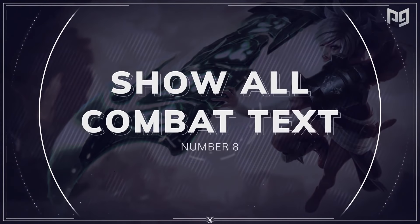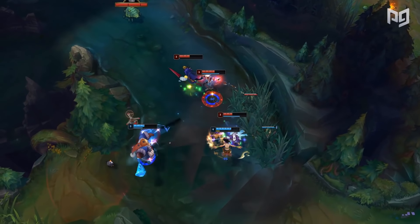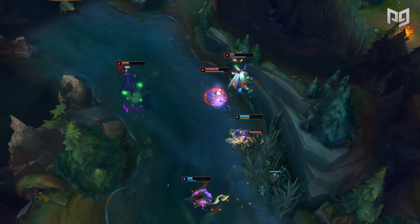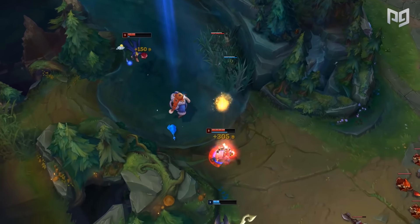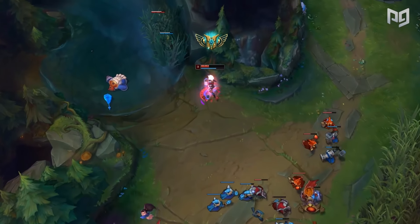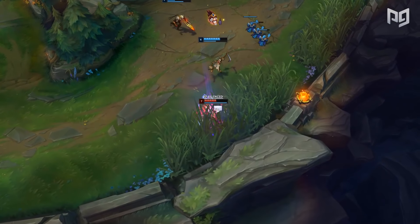Now let's go to tip number eight: Show All Combat Text. Having all your combat text appear in game is crucial for becoming a better player. I cannot stress this enough — I see way too many players not having their combat text options turned on. The default settings at level one only selects a few of these instead of all of them. Jump into practice tool, then go to Settings, into the Interface tab, then scroll down to Combat Text and select all 12 options. These include damage, gold, quest, and enemy damage.